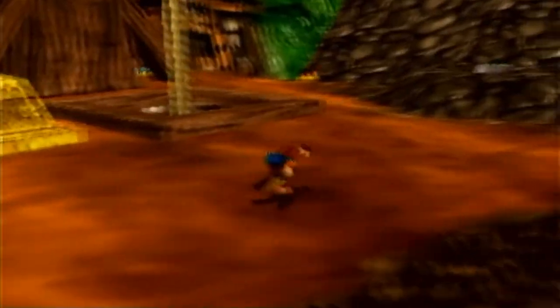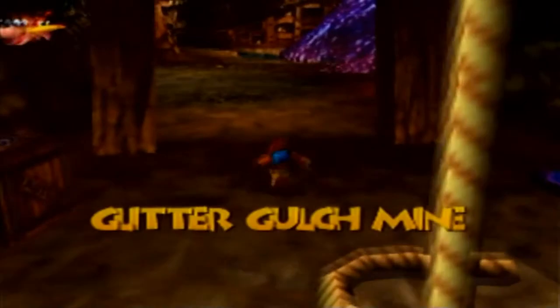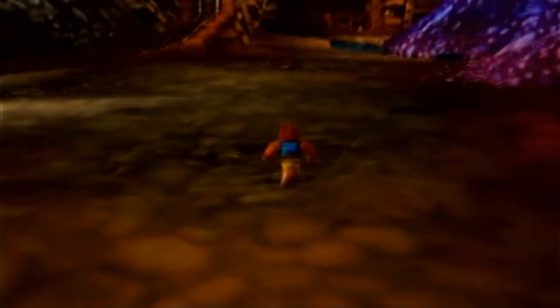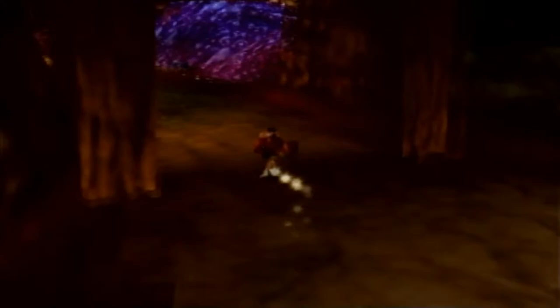The first thing I want to do — the reason I'm here in the plateau — is we're actually going to go back to Glitter Gulch Mine, because there's something we can do here. Now that we have the Talon Torpedo that we learned in Jolly Rogers Lagoon, those of you who are astute may remember that there was a little Kazooie rock underwater in one of these caverns. Now that we have Talon Torpedo, we can actually destroy that.